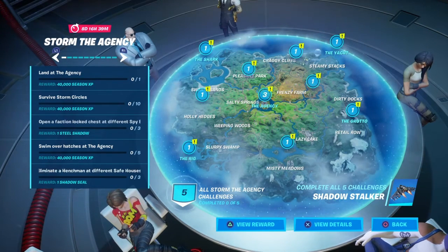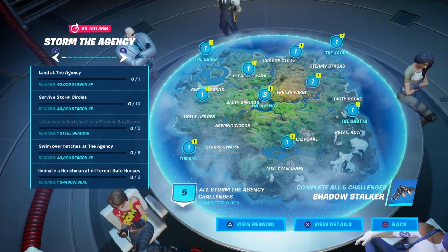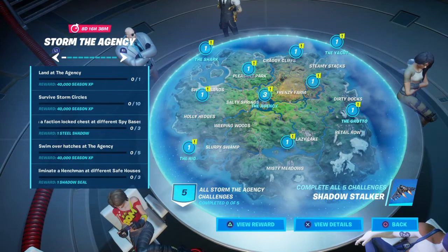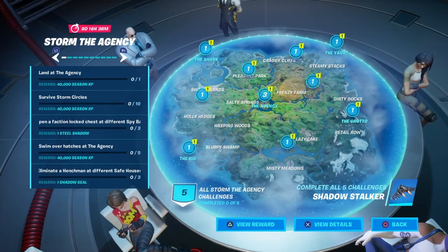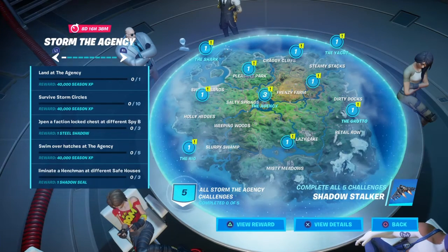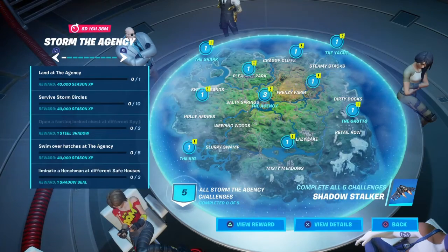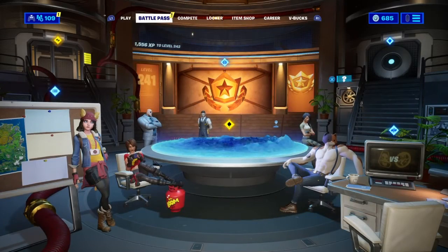We also have swim over hatches at the Agency — five of those — and eliminate henchmen at different safe houses, three of them. Doesn't sound too bad. For completing all shadow challenges, you get a free glider. You have eight days and about 16 hours and 38 minutes to finish these. They did a good job.